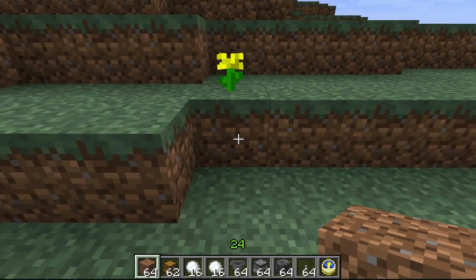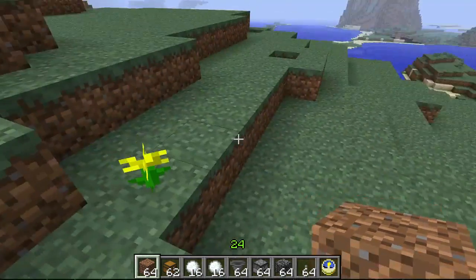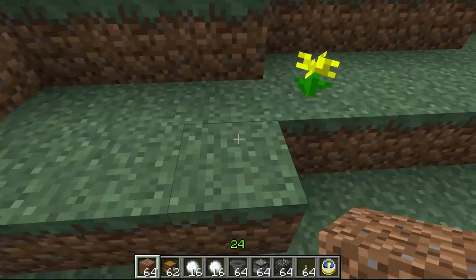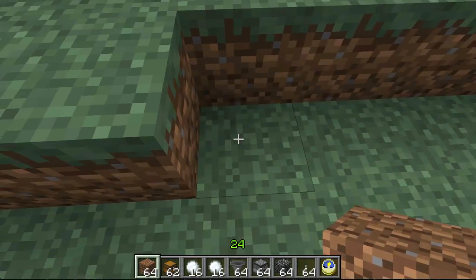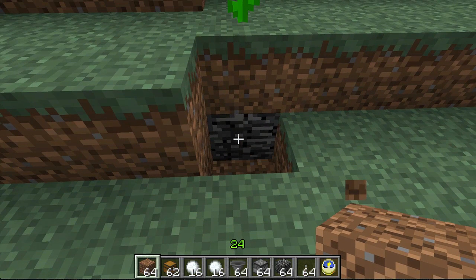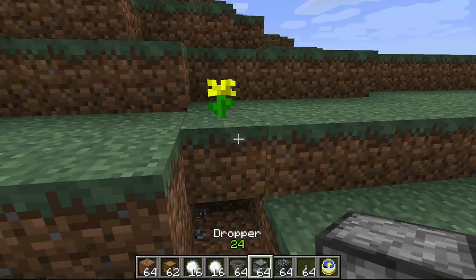You find a yellow flower, like this guy here. Maybe it's a dandelion, maybe it's a petunia, who knows — I'm not some sort of flower scientist. So anyway, you find this yellow flower, you dig out the block below it, and you find your bedrock. Take your clock out of your inventory, you smack it upside the head, and then you get 64 of them.